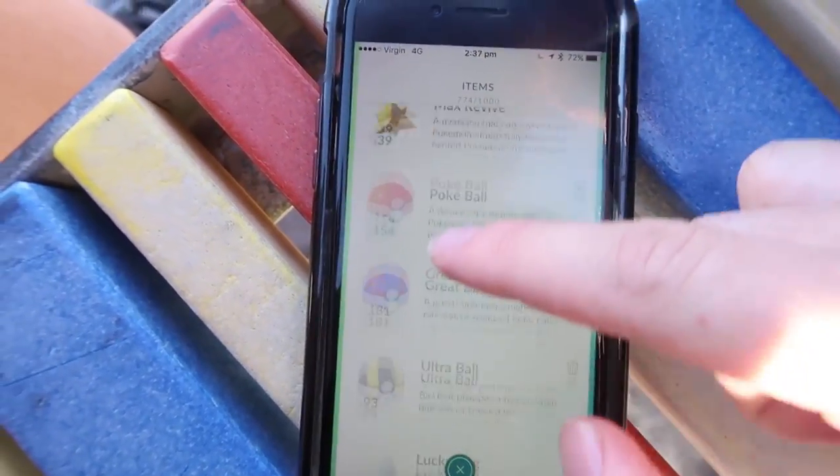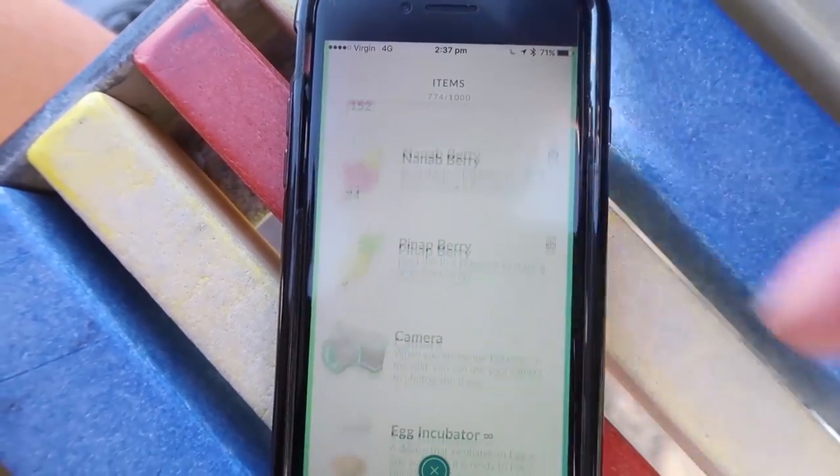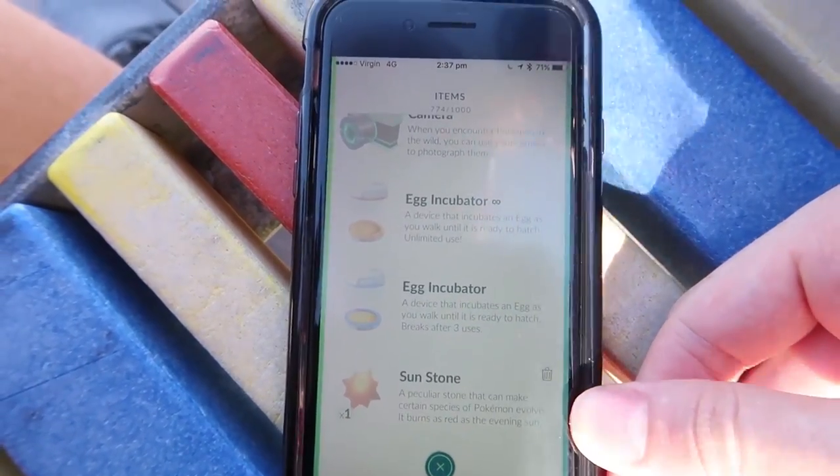I broke away from the group to go hit some PokéStops. Have a look at my items — if I scroll all the way down — a Metal Coat, and a Sun Stone! A Sun Stone means we can get either Sunflora or Bellossom. I'm not going to do it in today's episode — let me know down below what you think we should do: Sunflora or Bellossom? But we finally got one — luck's been pretty good so far.